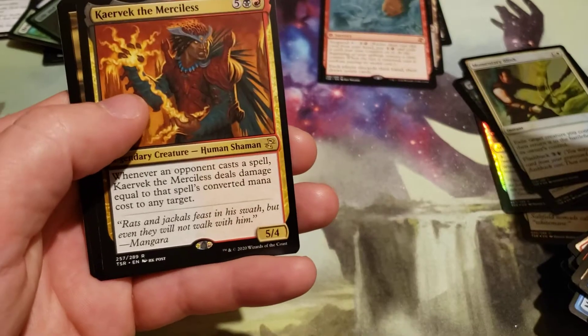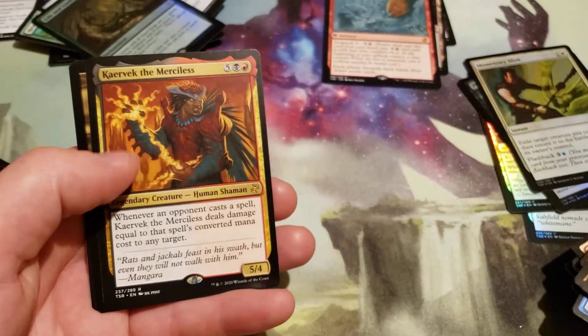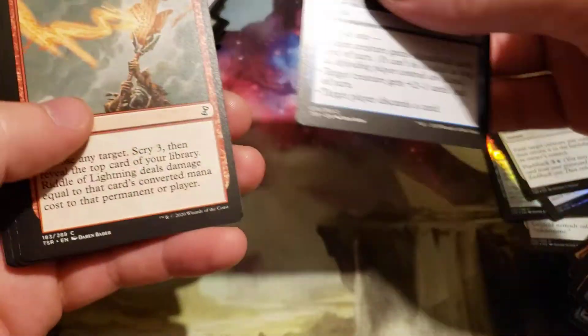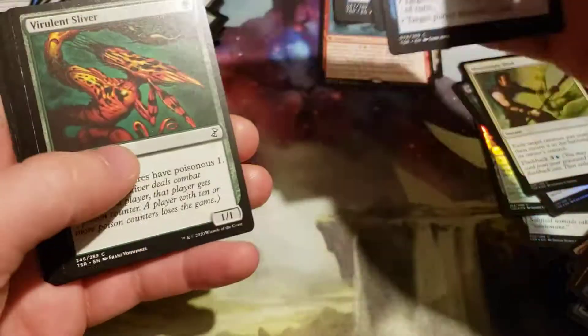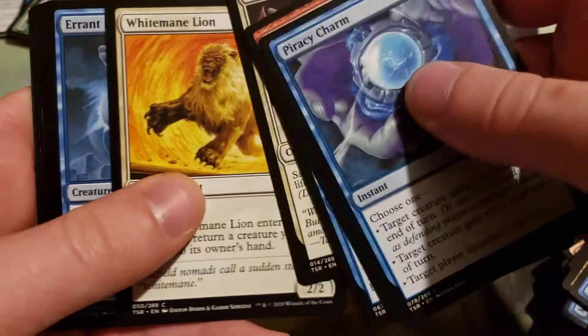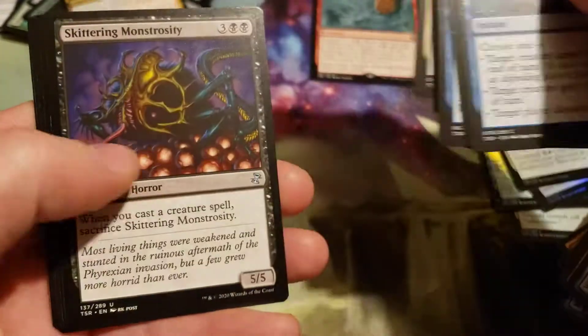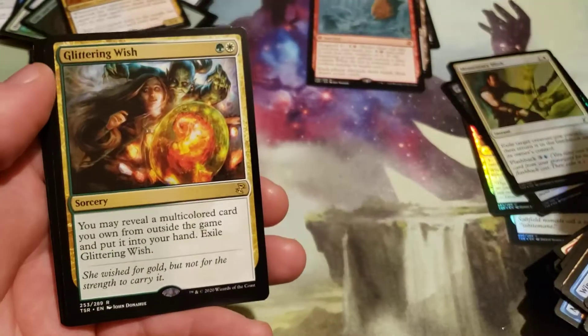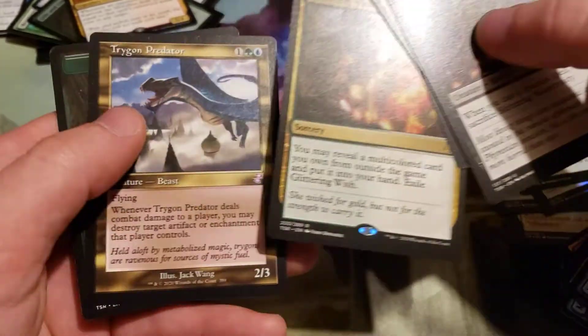And a Cavern of Souls — merciless — with a Consumer operation, Time Shifted. Hope you guys like the video — if you did, hit that like, share, comment, subscribe for notifications, hit that bell icon. And a Glittering Wish and a Trigon of Predation for our Time Shifted.